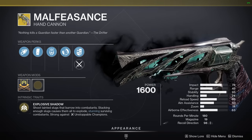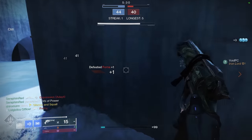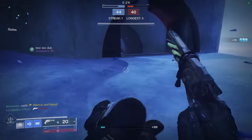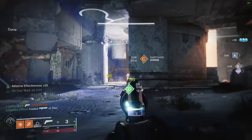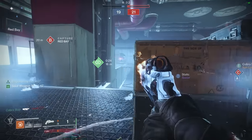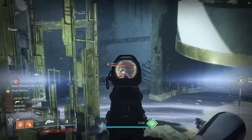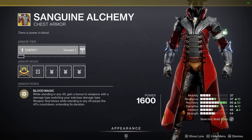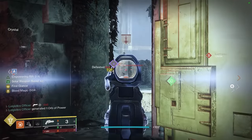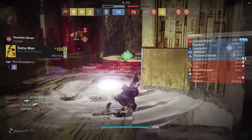To round out the D tier, we have Malfeasance. It has effectively infinite range — just landing 5 shots even all the way across the map will land you a kill. This is nice, but in the end we have hand cannons which kill faster at close to infinite ranges. Ariana's Vow is always a weird one to rank — it's the only hand cannon that uses special ammo. With the right build it's a decently lethal weapon and can even one-shot with setups like Sanguine Alchemy. But considering how rare special ammo has become in the Crucible, wasting it on something that doesn't even one-shot outside of these special use cases isn't really worth it.